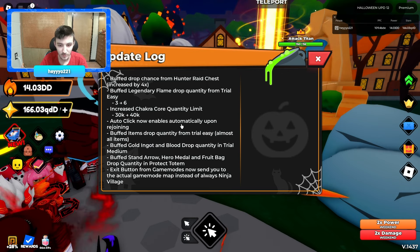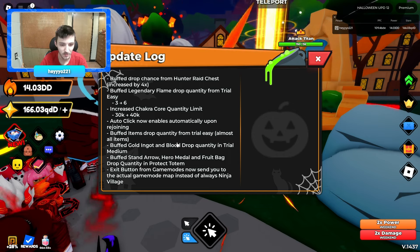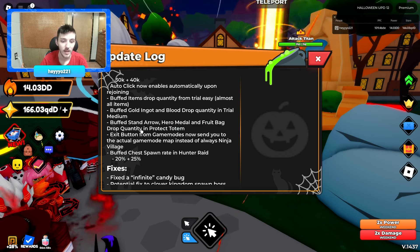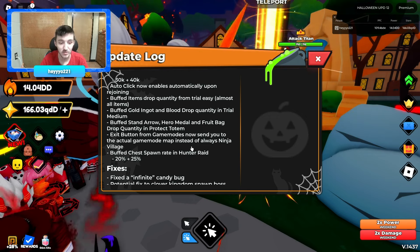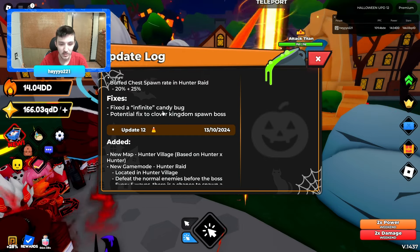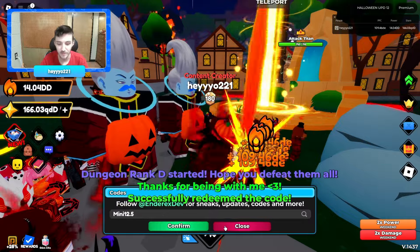Auto-click now enables automatically. Gold and blood drop quantity, trial buff, stand arrow, metal and fruit bag drop quantity all buffed. The protect totem exit button now sends you to the actual game mode map instead of always ninja, which is huge. Chest spawn rate buffed from 20 to 25. Fixed infinite candy bug and a potential fix to Clover Kingdom spawn.